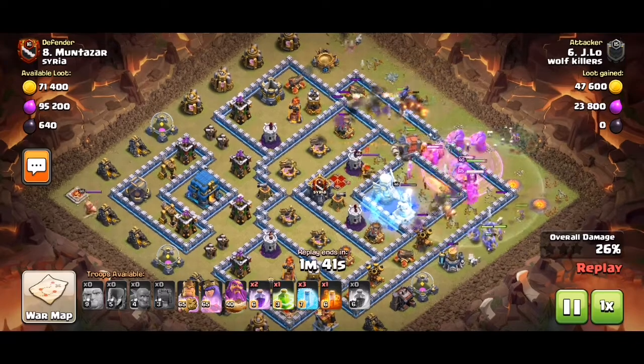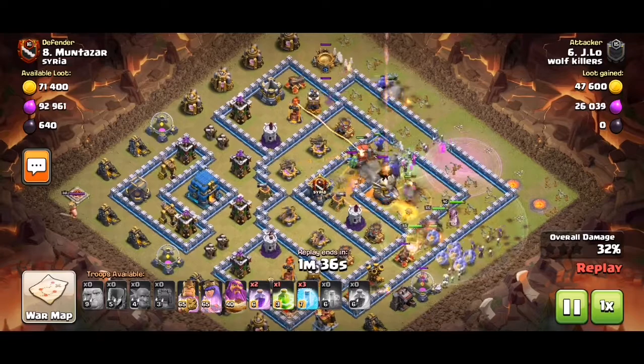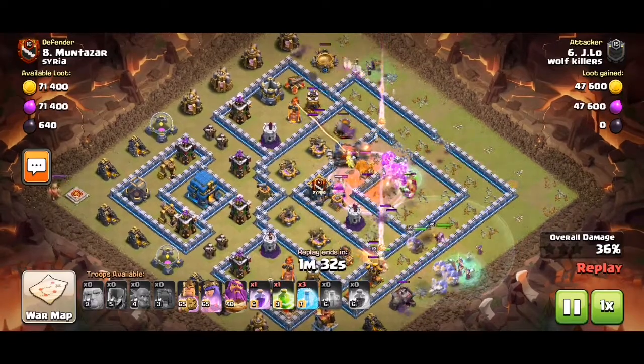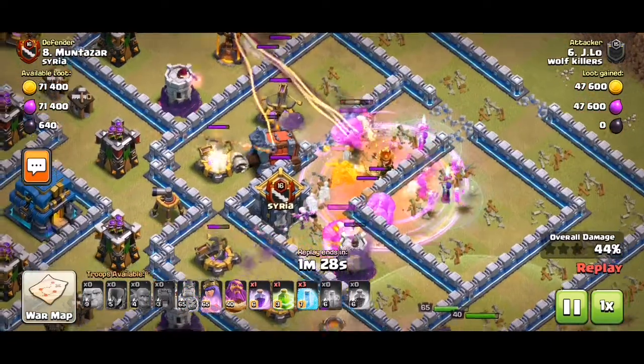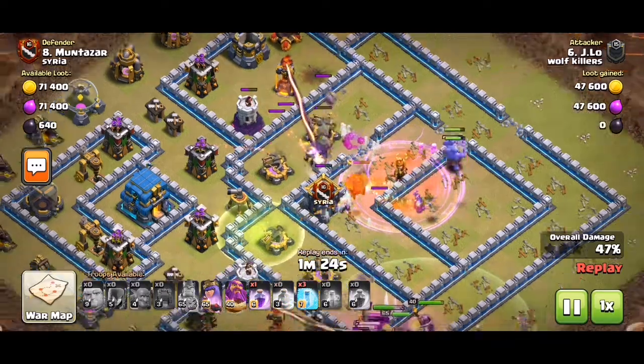That's what it looks like in the setup. I notice CC lava dragon. Let's see how this looks like. Looks like the witches took out the baby dragon.